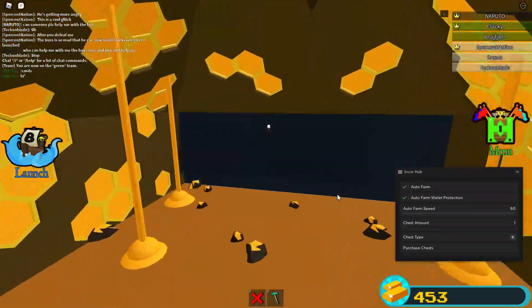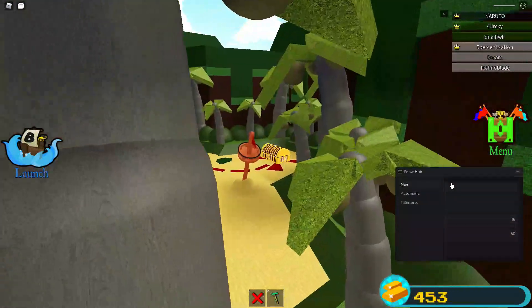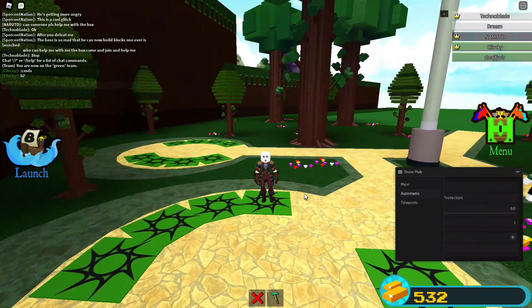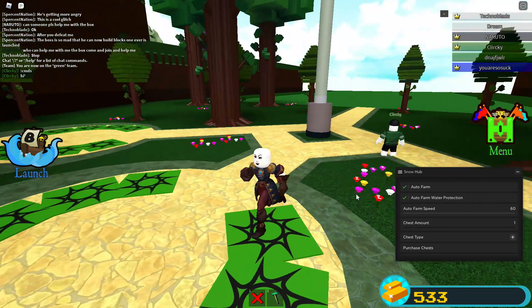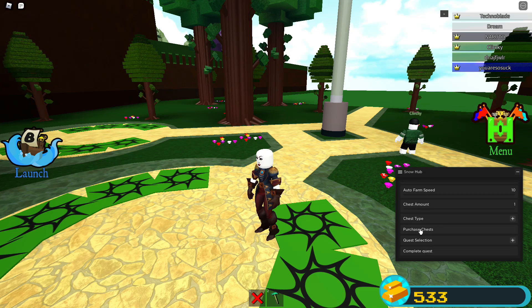And you have the Auto Farm Speed — I suggest to not put it up as you can get kicked. Let's put that all the way up and wait for this to run. It's the same thing as the main feature — the same thing as Complete Run, but it brings you back. It looks like it got glitched when I clicked on Complete Run. That should not happen. You have the chest amount where you can Auto Farm for a certain amount of time and get a certain amount of chests, and chest type for the purchase chest.